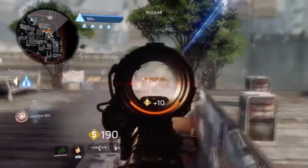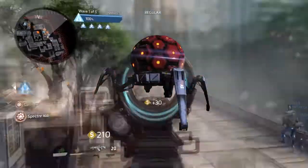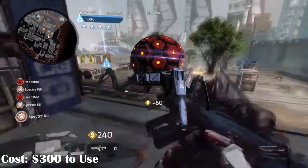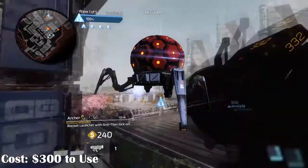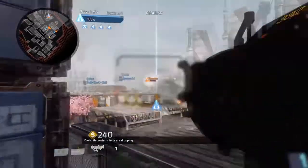My second boost I would like to see added is Tick Mines. These are currently available in multiplayer and campaign and are great little devices capable of clearing out rooms and hunting down unexpected prey. It would be great to re-add them into Frontier Defense as a boost — maybe 3 or 5 of them for 300 credits.